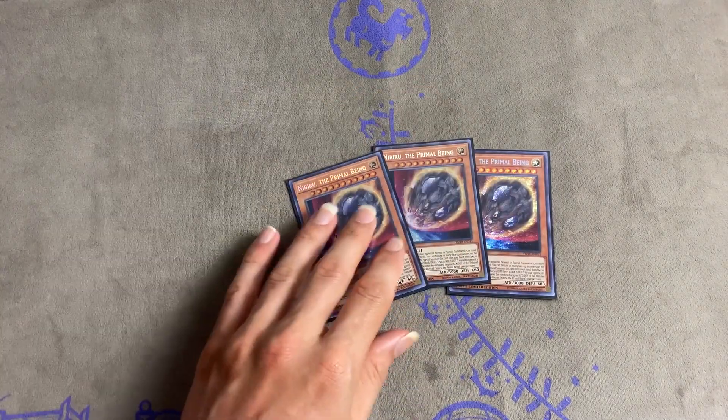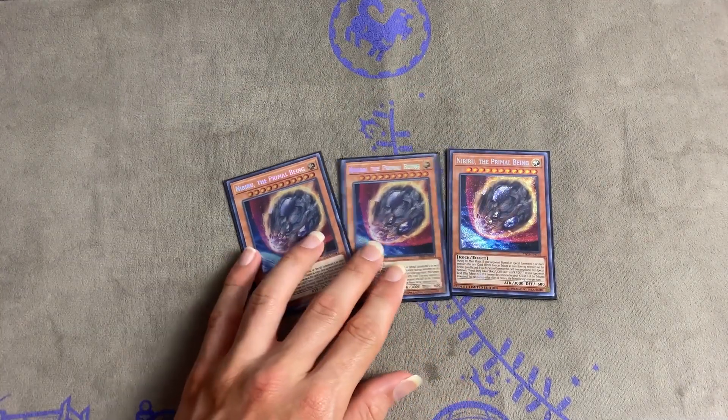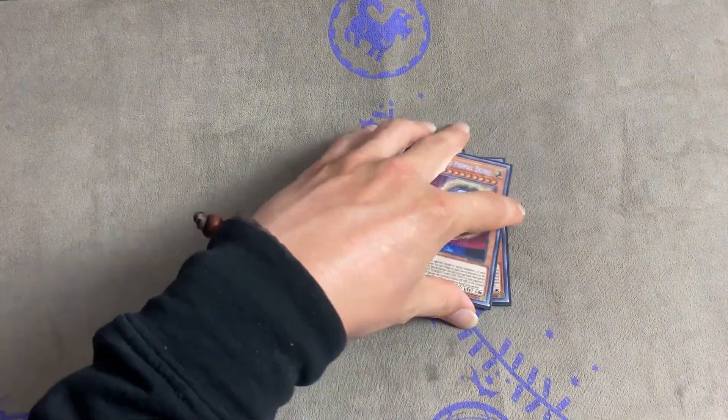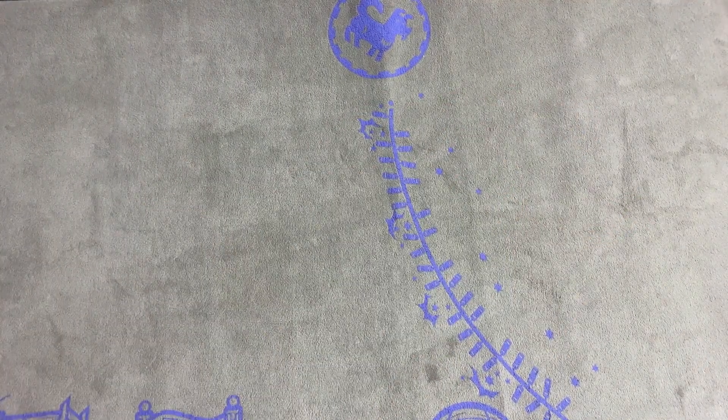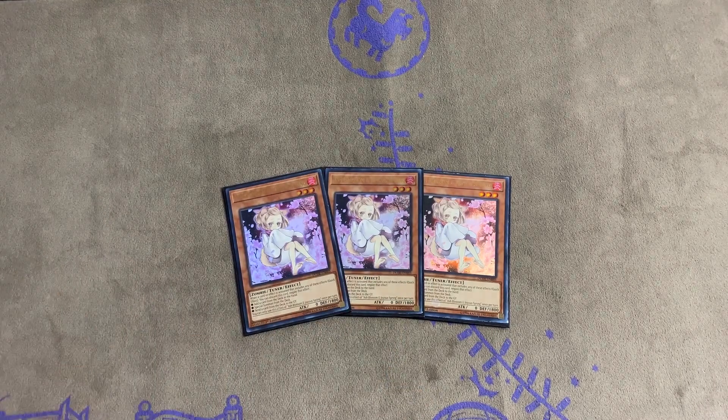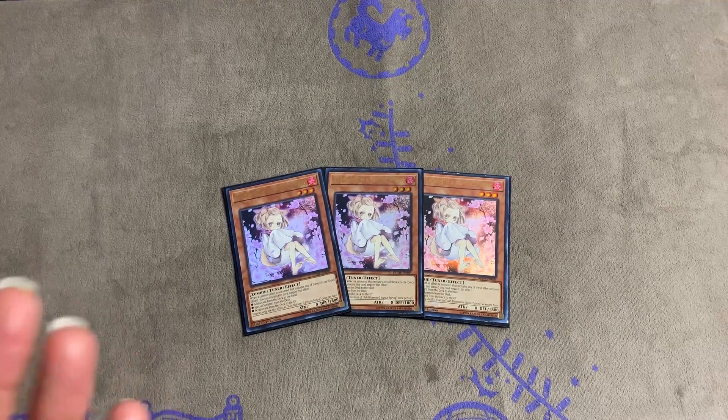Next we got three Nibirus. We're onto our hand traps. Three Nibiru is so essential because there are so many combo decks — need I say more? Next we have the best hand trap in the game: Ash Blossom & Joyous Spring. This card can stop a variety of different decks and it's so versatile.